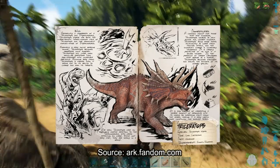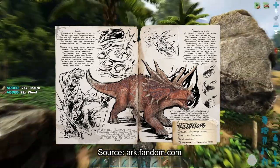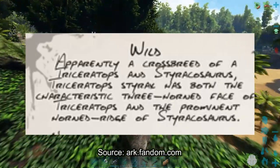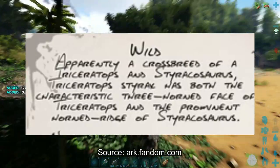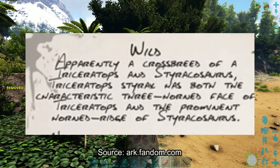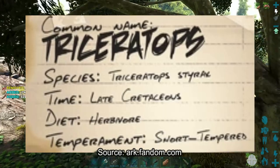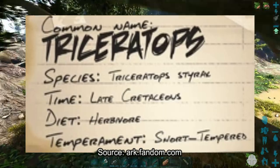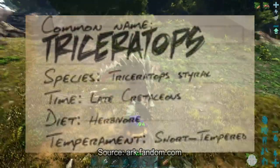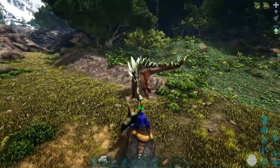Up next, we have the Triceratops — or something along the lines of Triceratops. That's not me poking fun at the design; in the dossier about it, Helena Walker notes it shares traits with several genera. Rather than calling it some made-up name like Styracoceratops, they give it the genus name Triceratops and its own species name, Styrax, which I believe means spike or spiked — so its name translates roughly to Spiked Three-Horned Face. As you may have guessed, I'm still going to review it as a Triceratops.